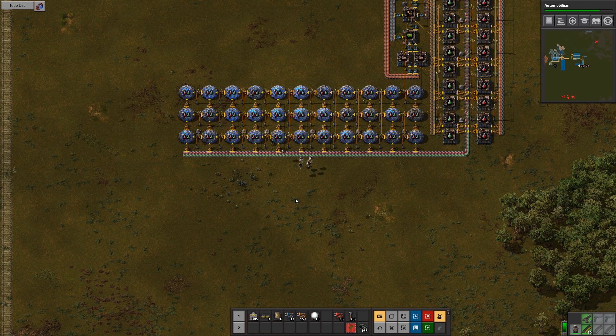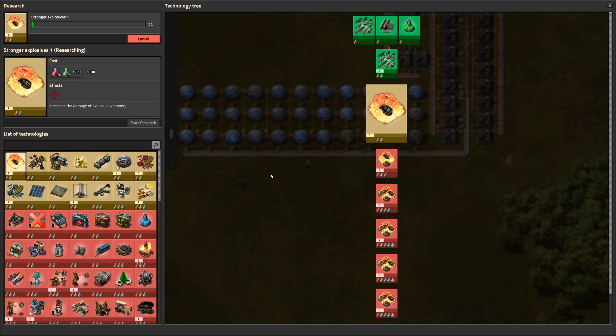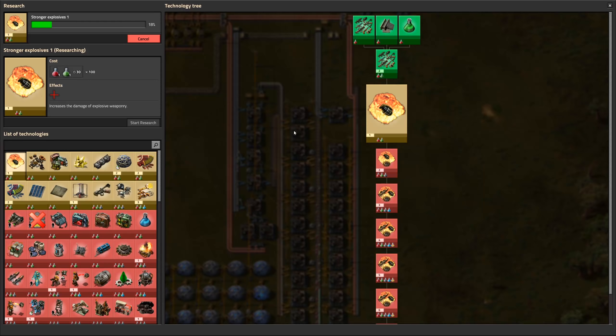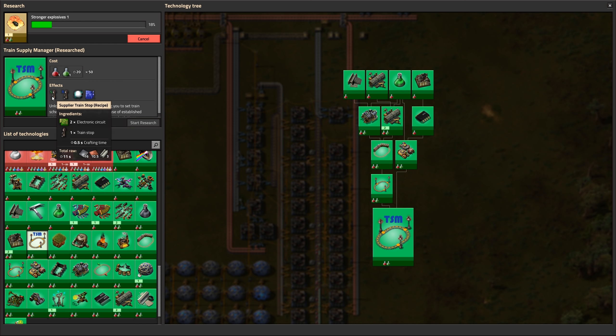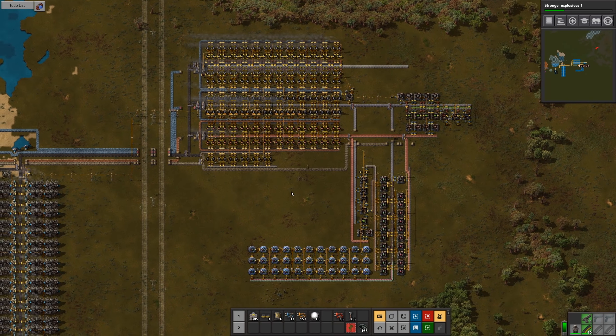I'm doing all the red and green science right now. I turned auto research on and filtered it so it's only allowed to research stuff that uses red and green. If you don't do that it'll sometimes put something in the queue that requires a science pack you don't have yet and just sit there doing nothing. I've got most of the basic research done, including rail stuff and TSM - so I can now make TSM supplier and requester stops. Oil is also researched so we could start with that.